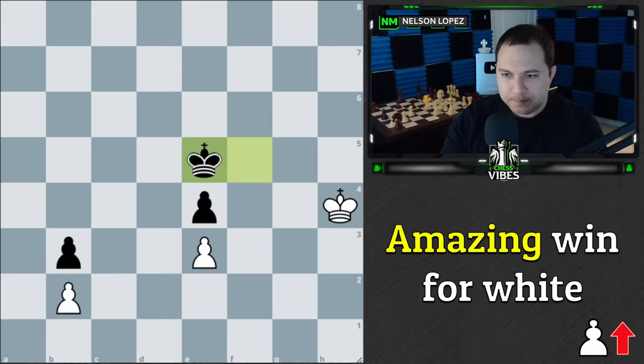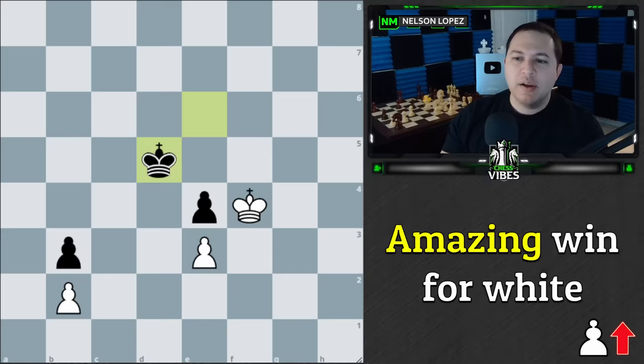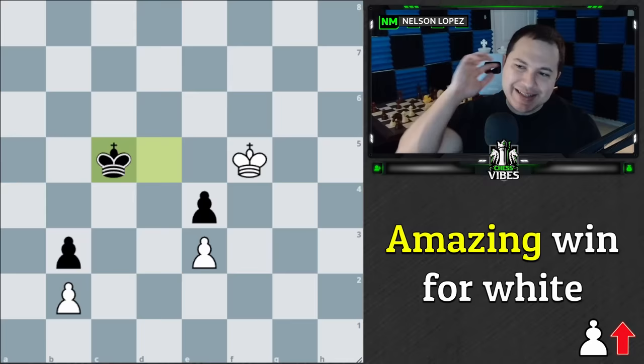King goes to e5, king to g5 — again here's another example of opposition where black has to decide: move backwards or move to the side? They probably don't want to go backwards because that allows us to come to f4 followed by f5. So black goes the other way, but we get the same position. We play king to f5, now black plays king to c5. If you'd like to pause, what move should white play here?